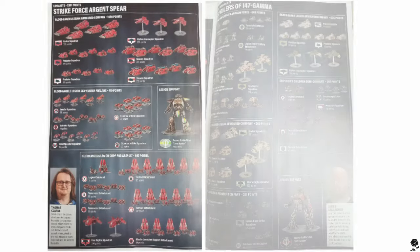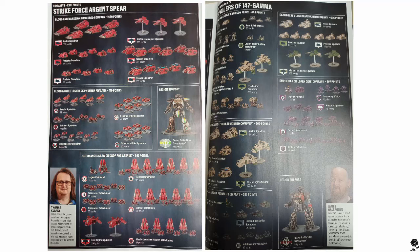The first thing we saw yesterday was the two army lists from the White Dwarf: the Strikeforce Argent Spear of the Blood Angels, and the Despoilers of 147 Gamma. Blood Angels — love it. This is exciting because I don't think we've seen the rules for these two forces yet. There's also some Emperor's Children thrown in, and we get to see those in the battle report. So let's look at these two army lists.